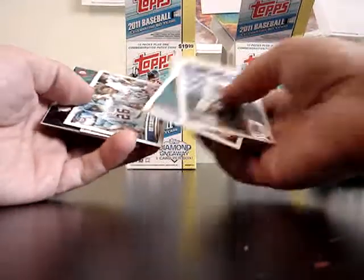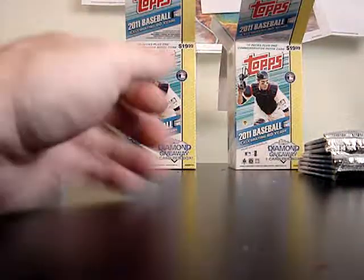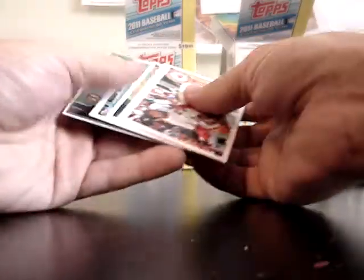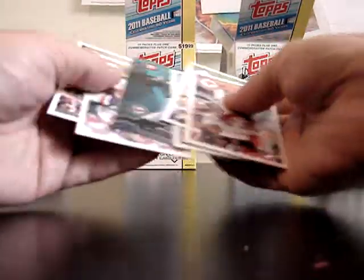As always, these cards will be available on eBay for purchase. Wade Boggs Mini, Derek Jeter, Topstown, Teixeira, Josh Hamilton. It would be kind of neat if they put the Sparkle on the Retro cards, but I don't think they do. Another Mini — Sandy Koufax — two Topstown cards.